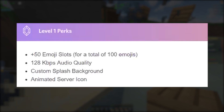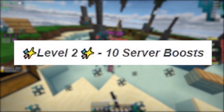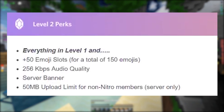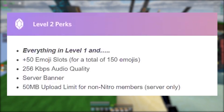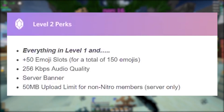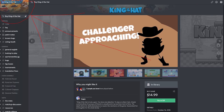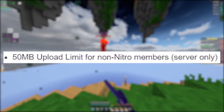At level two you need 10 server boosts, and you get everything in level one plus 50 more emoji slots, 256 kilobits per second audio quality - so double what it was before. You also get a server banner, which is probably like the thing you see in the King of the Hat server shown on screen right here, and everyone on the server gets the 50 megabyte upload limit - you don't even have to have Nitro yourself.